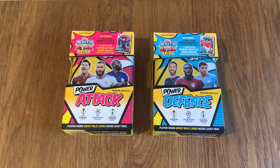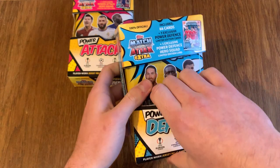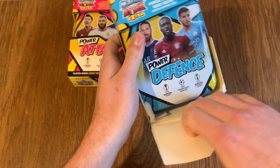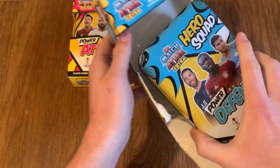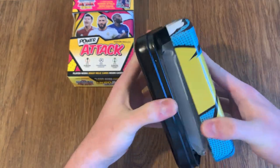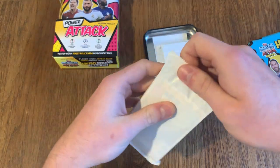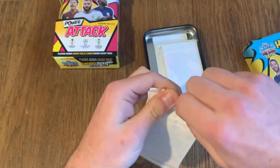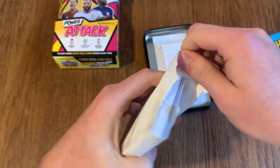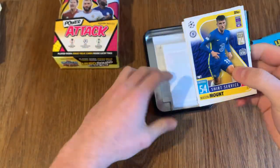These are my favourite Match Attacks Extra that I've ever done. What's awesome is you can get relic cards in these tins, in the normal packets you can get autographs, you can get all sorts of good stuff, and you can get these X cards — I believe they're called. You can actually get them numbered, which is awesome. So let's check this out, hopefully get something good. We're going to open the last packet at the end, the one that's got the Power Defense subset. But we'll start off with the Defenders first.